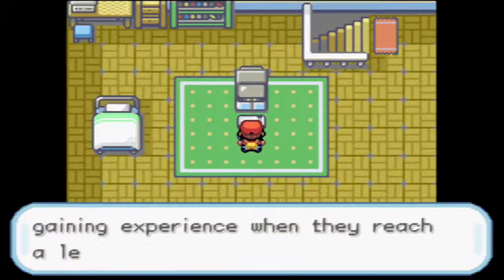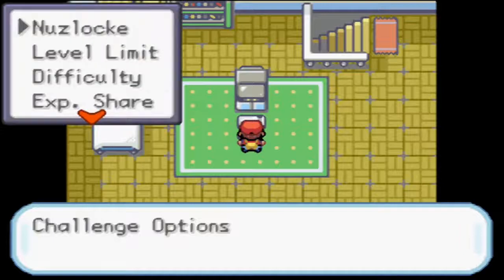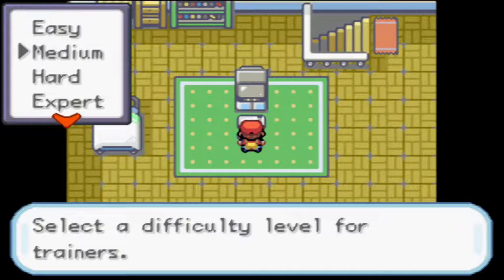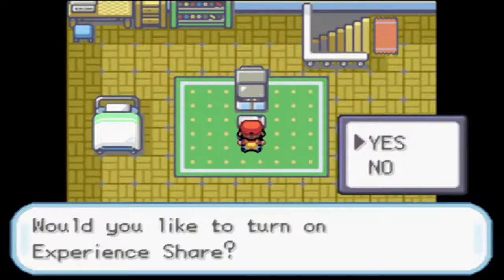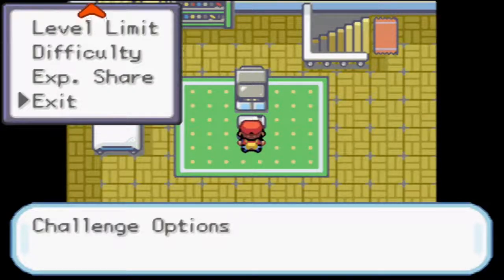Level Limit prevents Pokemon from gaining experience when they reach a level tied to the upcoming Gym Leader - I don't want that on. With this being my first Nuzlocke, I don't want it to be insanely difficult; I want to enjoy it but also have a level of challenge. For difficulty, we'll go Medium. And I'm not activating Experience Share - I know Pokemon X and Y made the game super easy with the full party Experience Share, so we'll do it the old school way.